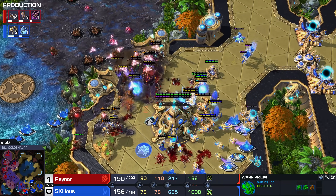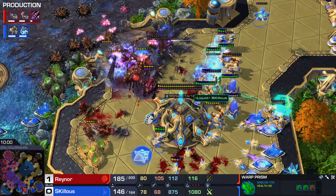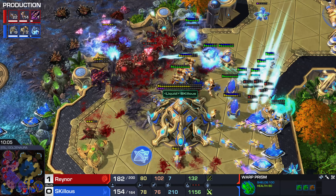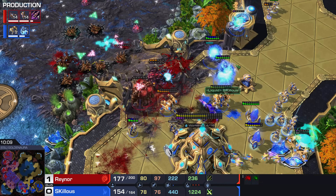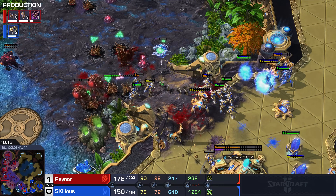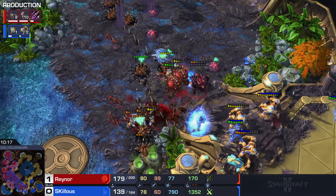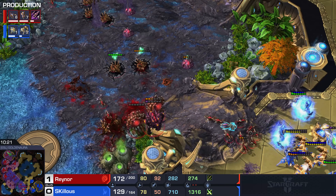Skillous is going to be getting overwhelmed here — his units are stuck in the choke point. Battery overcharge comes in. The battery's a little bit too far back, so as he moves forward he moves out of battery healing range, and you can see all those Immortals going down. Only two left. They start to do some good damage but are still taking damage. These are 10-range Lurkers — now they've got Adaptive Talons as well. The tail end of this fight is starting to turn in Skillous' favor, but there are more Lurkers behind it.